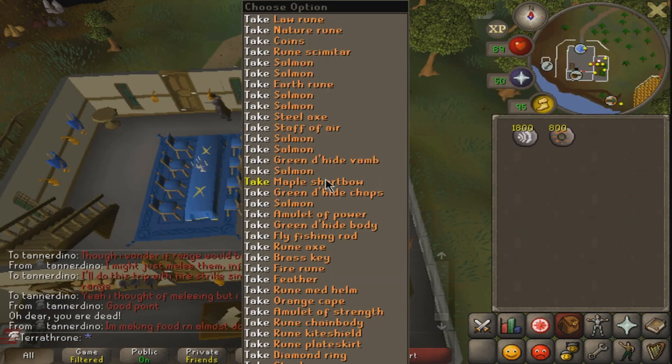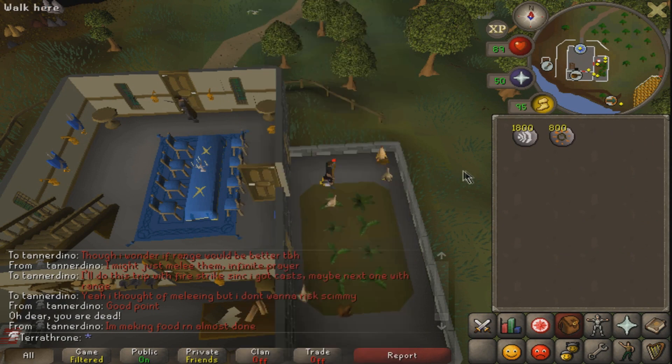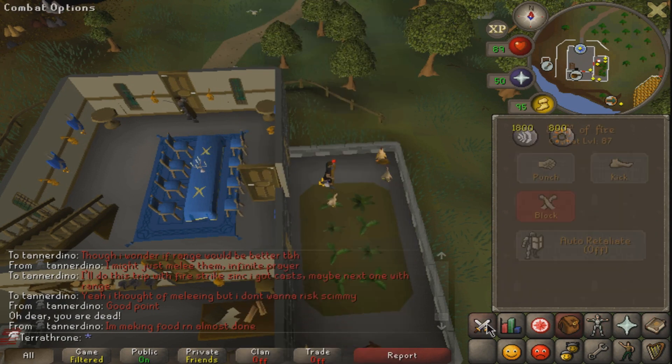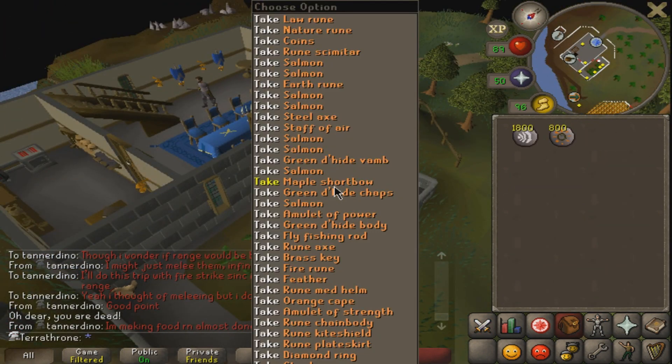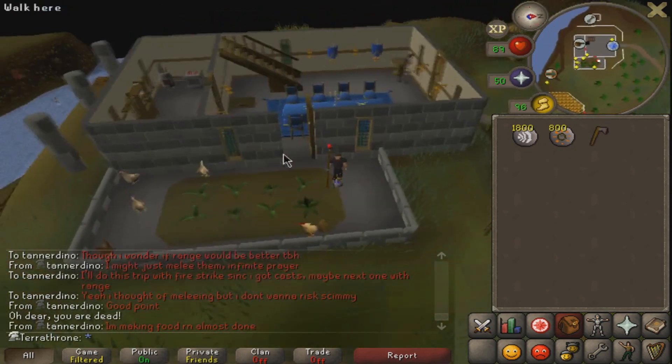So the other main item that I needed after getting the Kite Shield - to have all of my gear sorted out - is a Rune Full Helm, since I don't have the smithing level to make one, and the only other way to get them is either Obor or Greater Demons, which can only be found in Deep Wilderness for free-to-play.